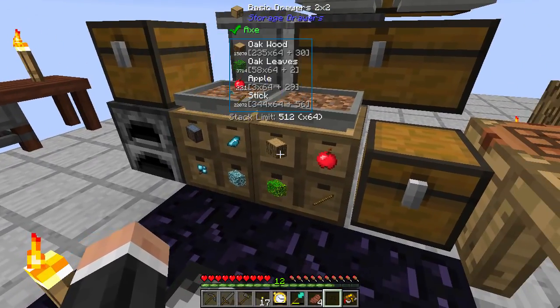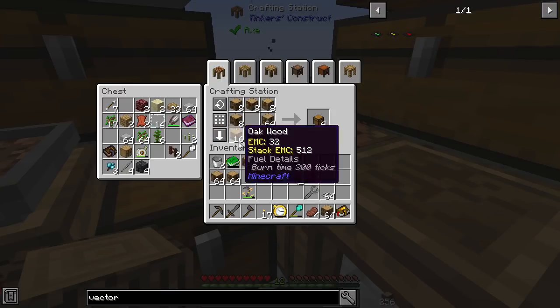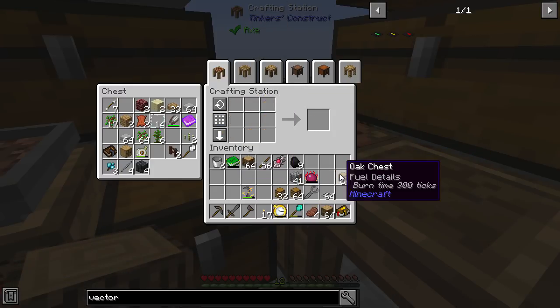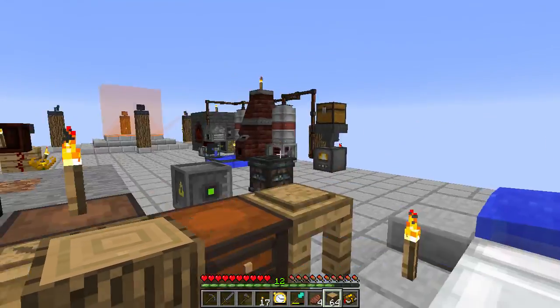I obviously need a lot of chests so let's just make a bunch — there we go. I just put all of my EMC in my Klein Star because I was getting a bit low on everything.